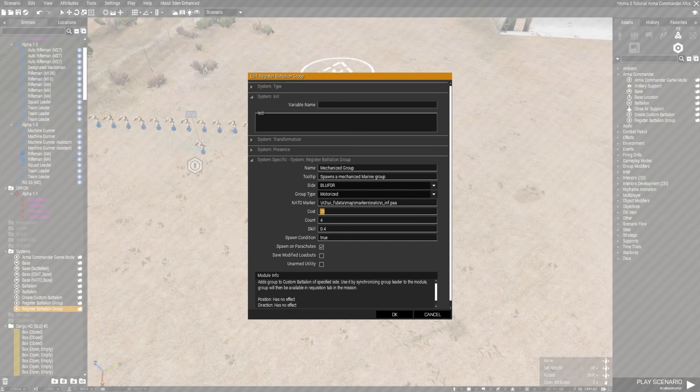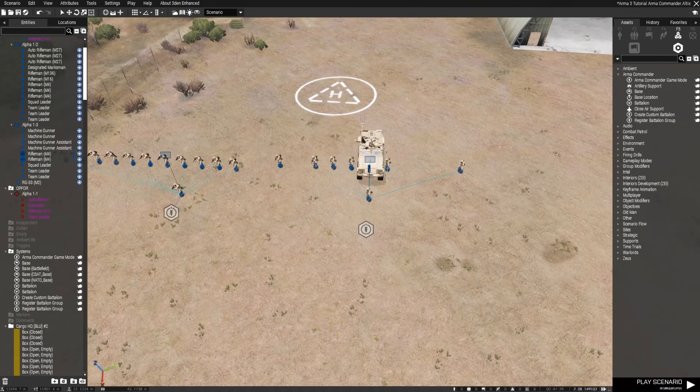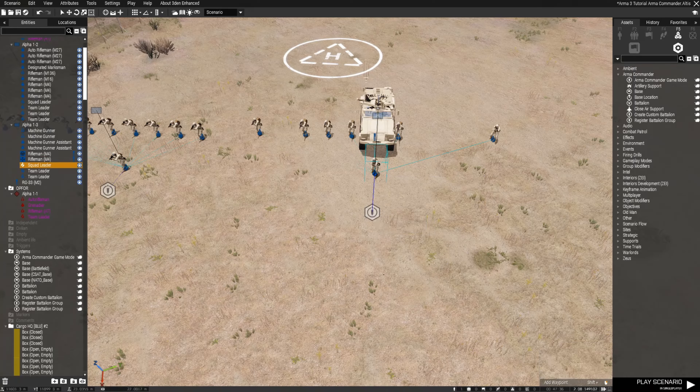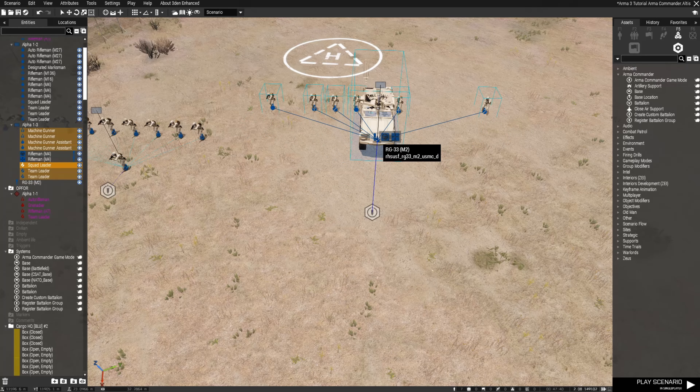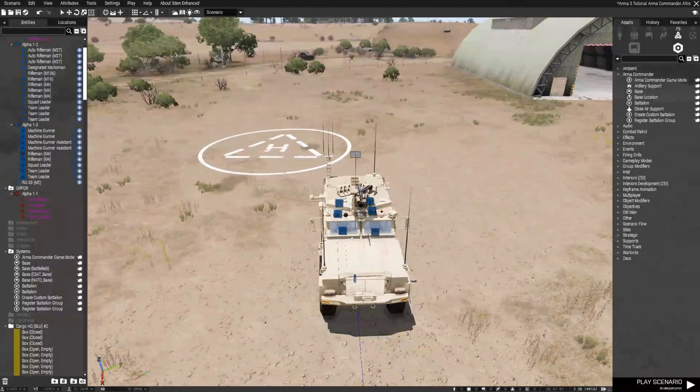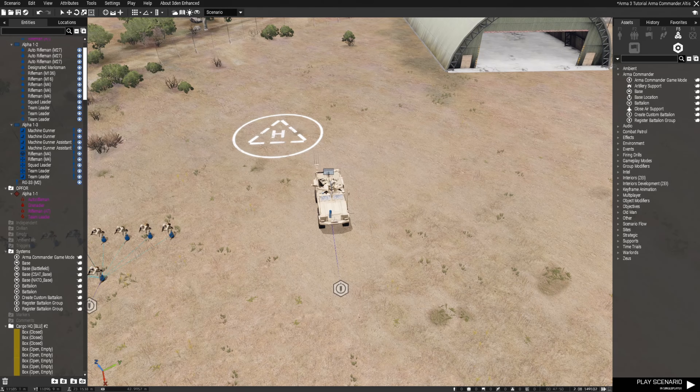For cost, since it's a motorized vehicle with a gun, I would do around 45 — but that is up to you. For count I would do around 5, but it's up to you. The rest is up to you as well. For Spawn on Parachute, personally I won't turn that on, but you can leave it on and it will work. Once you sync the squad leader to the module, you can put everybody into the vehicle. If you have the parachute option, they will all spawn in the vehicle and the vehicle will be para-dropped in. If they're all outside of the vehicle, the vehicle will para-drop alongside the infantry squad.